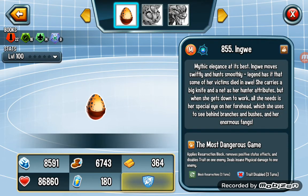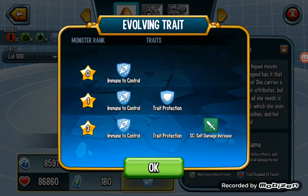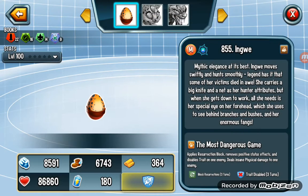This guy is a fugitive killer, but not for now. Also at rank three, the status caster is self-damage increase, and also trick protection and immune control — very good.